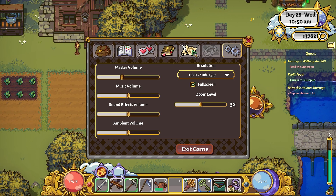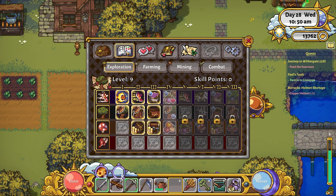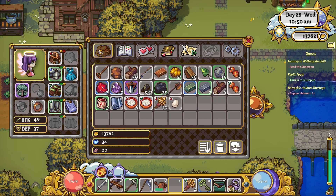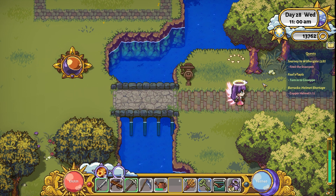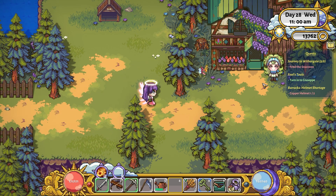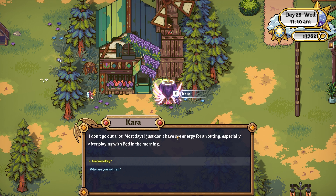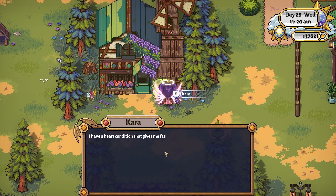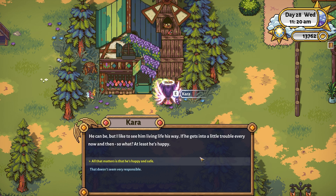Is there any help menu? Just my quests, my friendship with people. I'll go and check the general store. I meet Cara who mentions she hasn't seen me in town much - she doesn't go out a lot due to a heart condition that causes fatigue, but it's under control thanks to Dr. Warnehart and Catherine. Her son Pod can be a handful but she likes to see him living life his way - if he gets into a little trouble, at least he's happy.